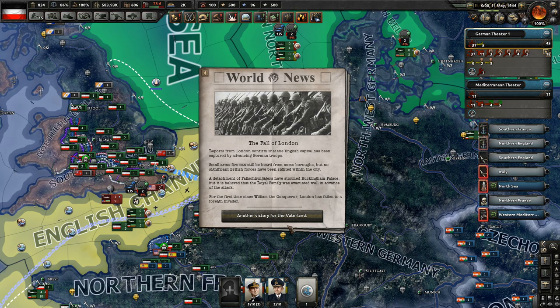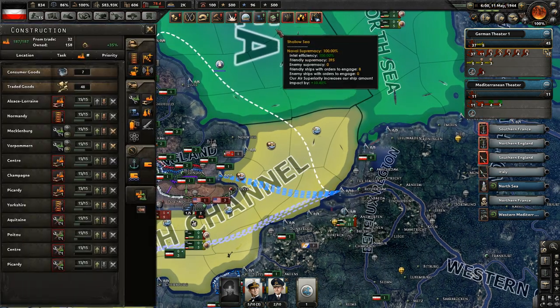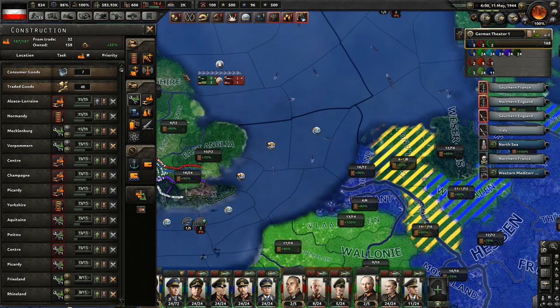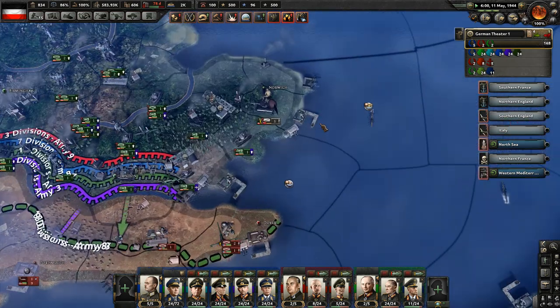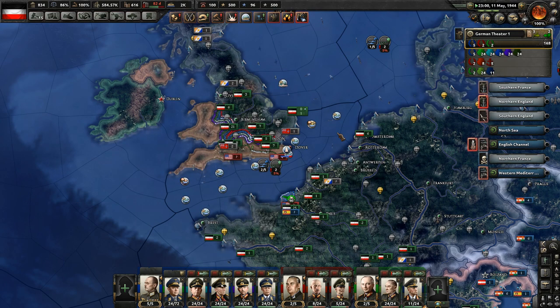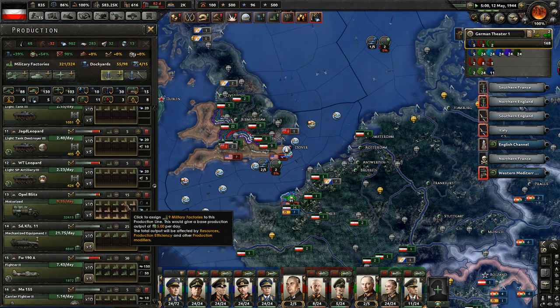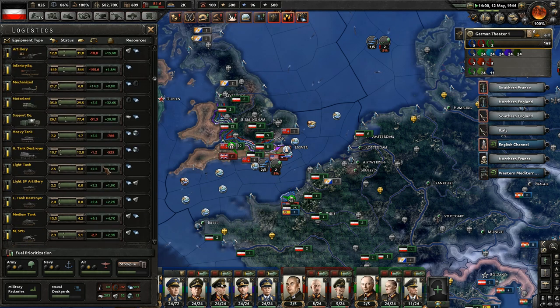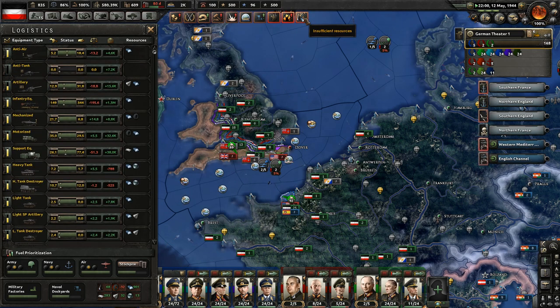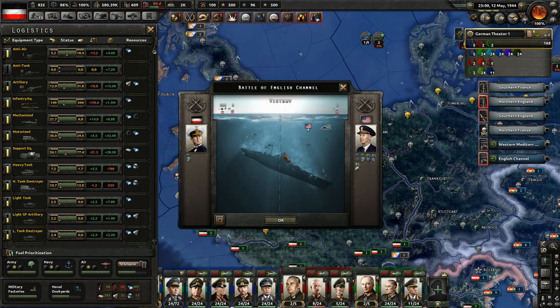Small arms fire can still be heard from some boroughs, but no significant British forces have been sighted within the city. A detachment of Fallschirmjägers — which we don't actually have — has stormed Buckingham Palace, but the royal family is believed to have evacuated in advance of the attack. The USS Oklahoma tried to disengage and we sank her. Are we short anything? Heavy tanks.